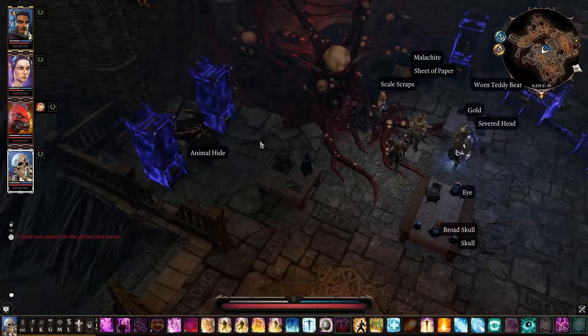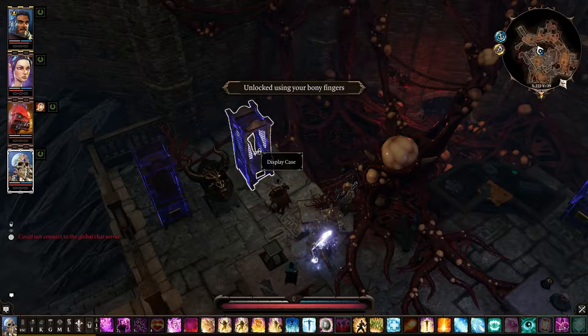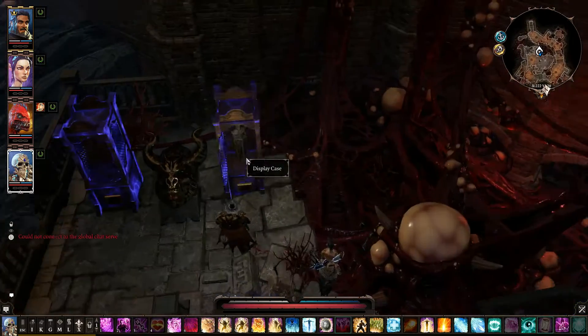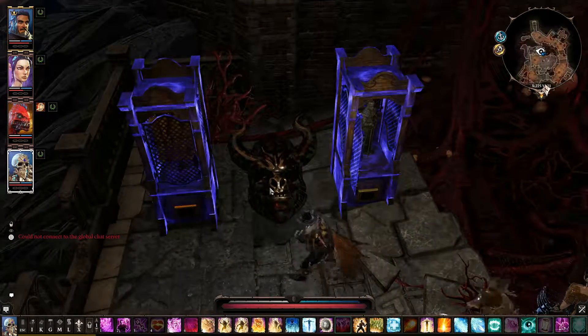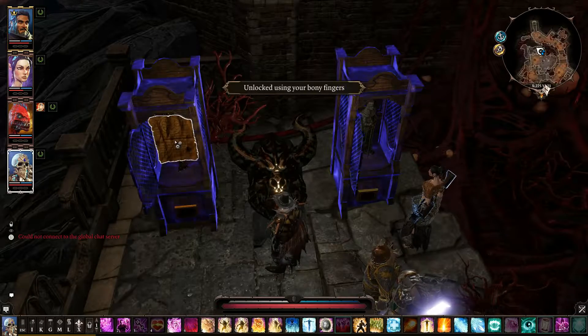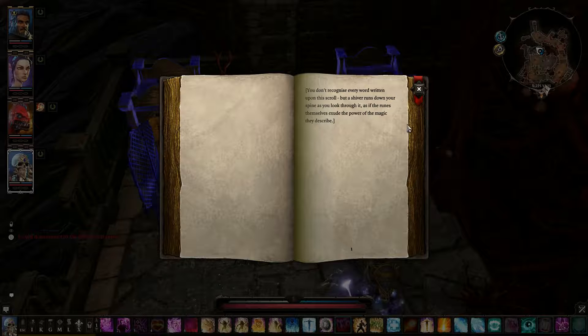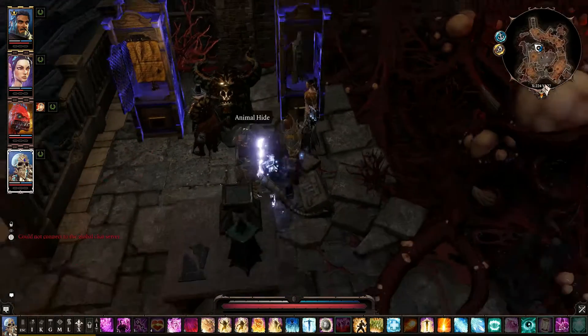Oh no, there are display cases over here — what do they have in them? Nothing. There's a statue in this one, and a statue in this one. There's a scroll in this one: 'You don't recognize every word written upon this scroll, but a shiver runs down your spine as you look through it, as if the runes themselves exude the power of the magic they describe.' Interesting.